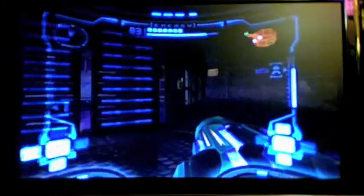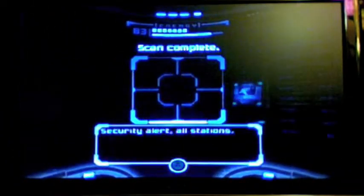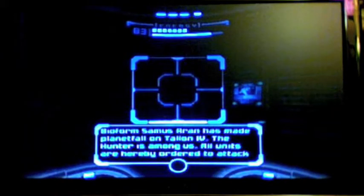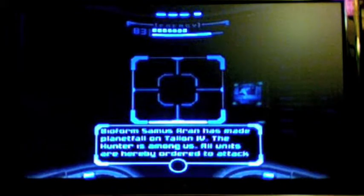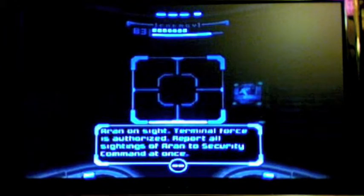There's a power node here. Security alert, all stations: bioform Samus Aran has made planetfall on Tallon IV. The hunter is among us. All units are hereby ordered to attack Aran on sight. Terminal force is authorized. Report all sightings of Aran to Security Command at once.